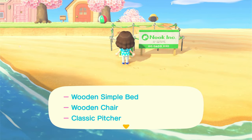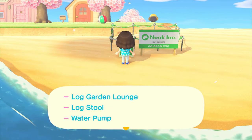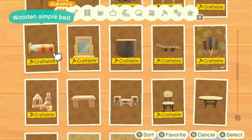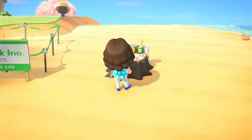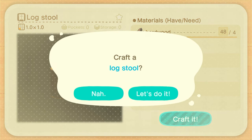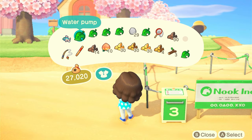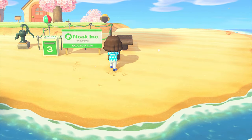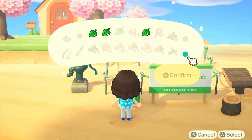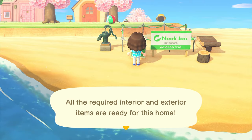Walk up to the boxes and they tell you what you need internally and externally. The external items need to be placed around the sides of the little fences and at the front — none of the items can be placed at the back of the fence for some reason, so keep that in mind. The internal items need to be placed in the box. What I do is write everything down for all three plots, gather all the materials, craft everything together, then submit and place everything one by one around where it needs to go.